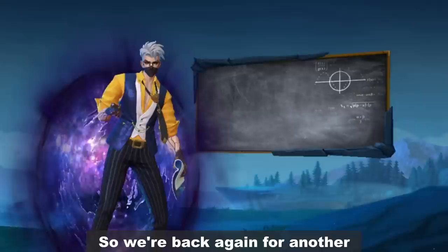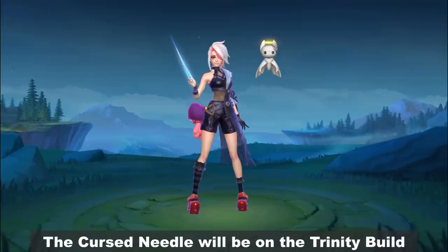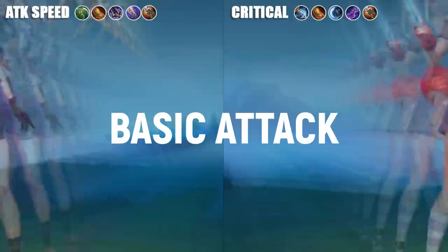Hey guys, what's up? We're back again for another 'which build is better' video where we test different builds to see which one comes out on top. This time it's Melissa. The Curse Needle will be on the trinity build equipping these items, while the Twinch Weaver will equip these items representing the critical build. So which of these builds do you think is actually better? Let's find out.